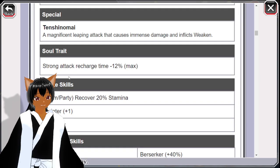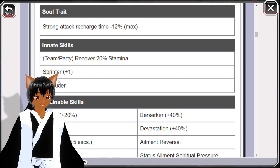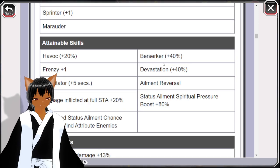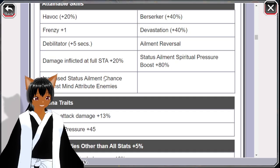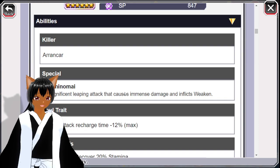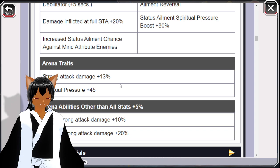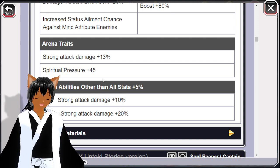Yorichi has round card killer and strong attack recharge for her soul trait — nothing too crazy — but the main things are recover 20 stamina, sprinter, and marauder. On top of that she has berserker, devastation, element reversal, status element boost, pressure for 80 damage inflicted at full stamina plus 20, debilitator 5 seconds, frenzy, havoc, and increased status element chance against enemy making it really really good. Her tip trait is decent but could be better, and arena traits are whatever.